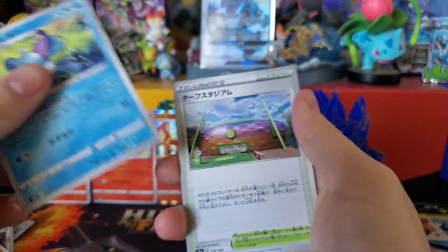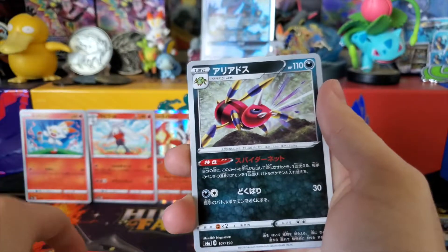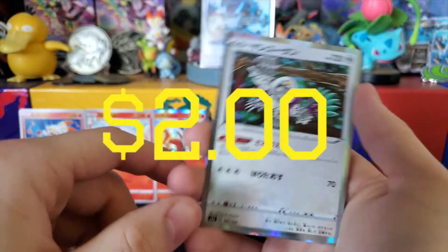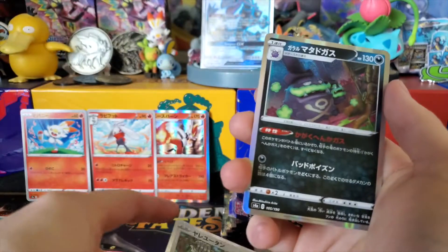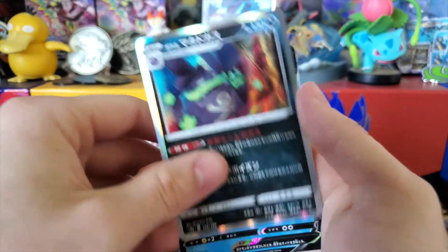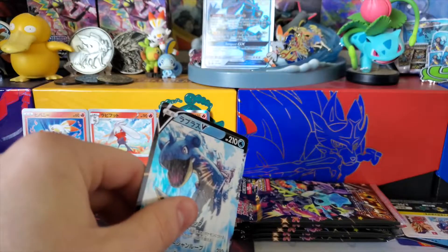Dartrix, Drizzile, Turffield, Eridian, and we got a hollow Oranguru — this card is still in rotation, I don't understand. Got a hollow Weezing, another Lapras V, and then an oil stain Broken Sword.